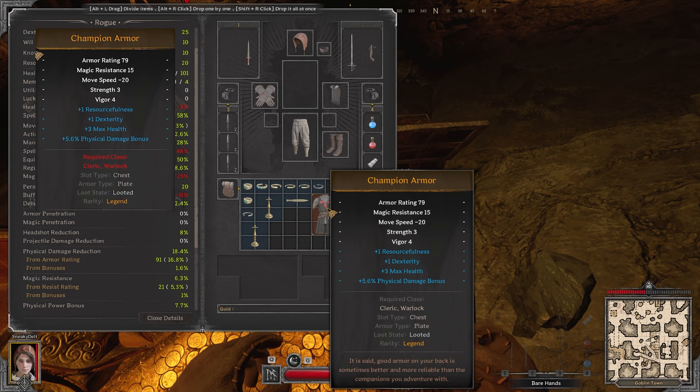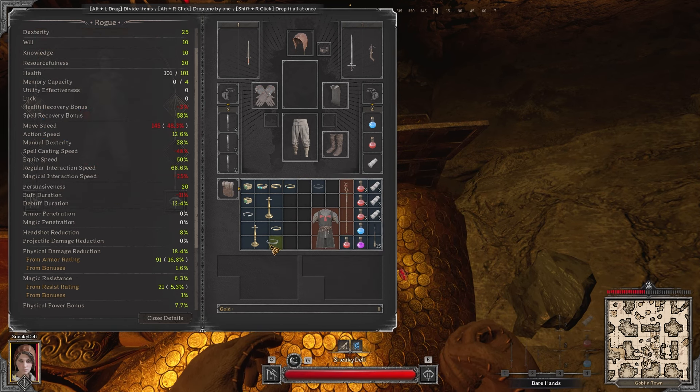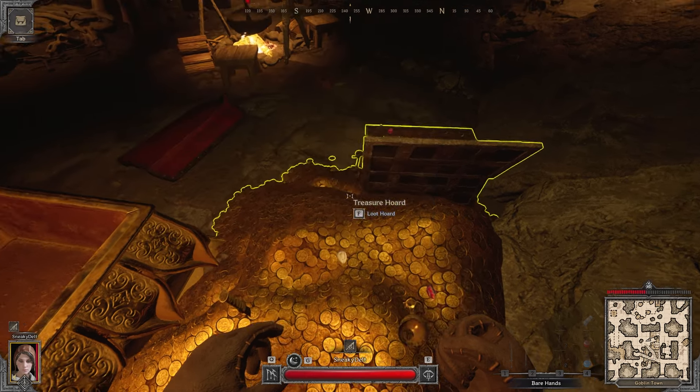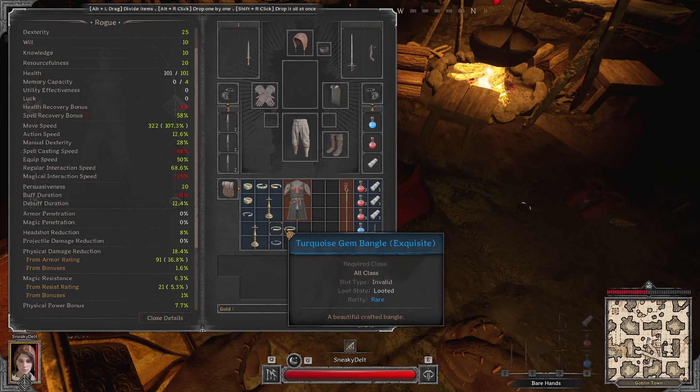Our third pull gave us some legendary champion armor, which is a whole lot better than the previous piece. I could probably sell this for like 600 gold, I think. So with that, I just organized and picked everything up, stopped pulling, and decided we're going to get out of here with this.